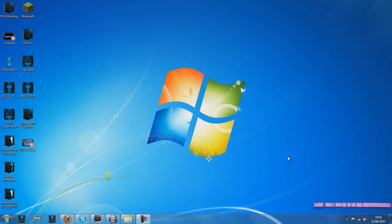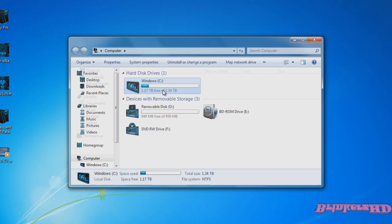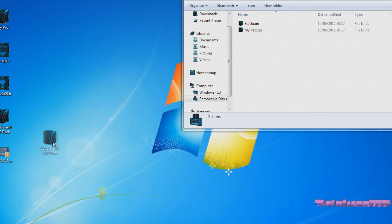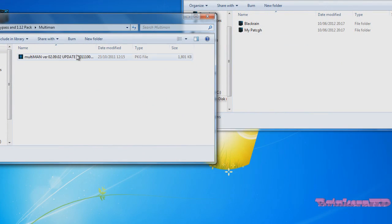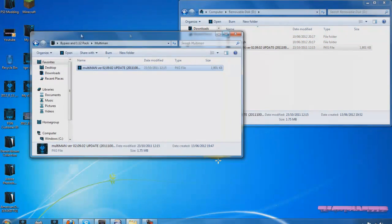Okay, now we're on the computer. You're going to need a USB stick, which I have plugged in right now. Once you've got it plugged in, open it up and download the file that's in the description — it's called the bypass 1.12 pack. Open it up, find multi-man, and drag this package file in.